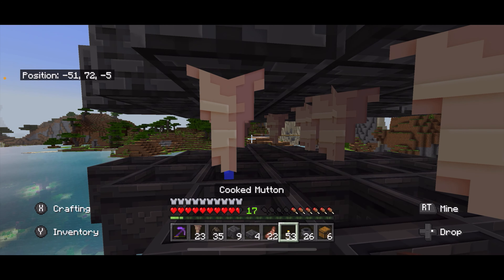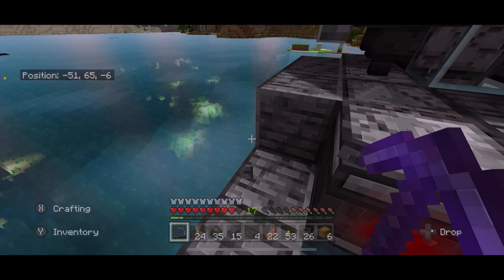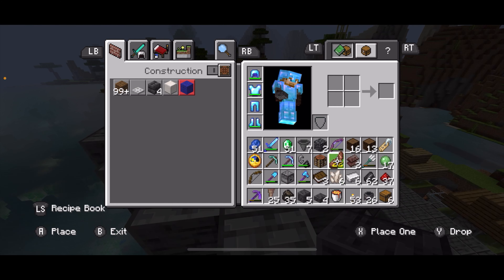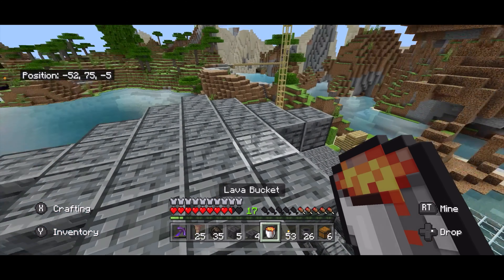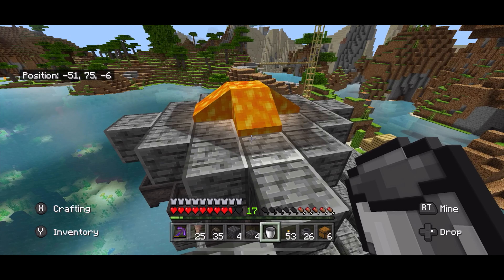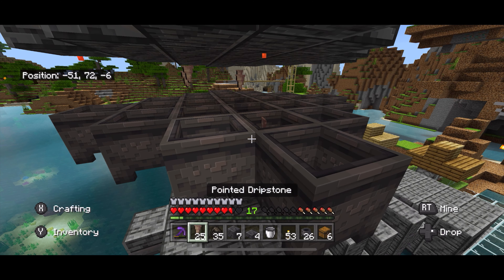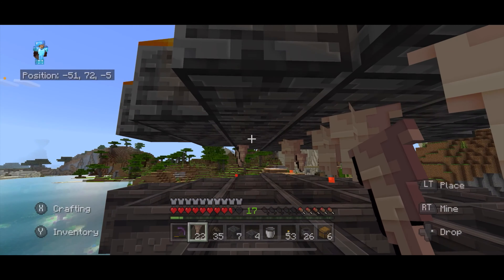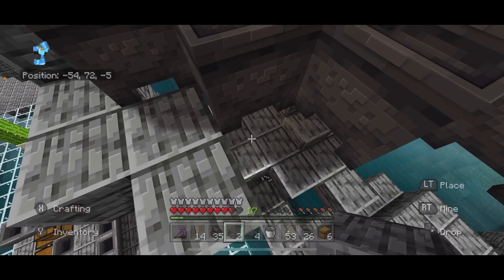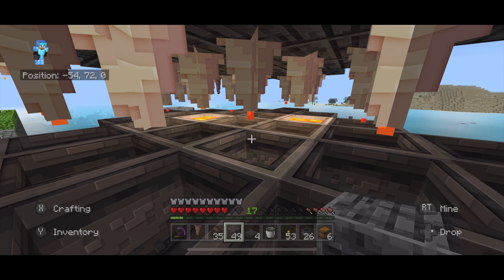I need to get dripstone above all of these cauldrons. But before I do that, I can see they're dripping water — they're going to fill up my cauldrons with water, which will ruin it. So I need to put lava first before I put the dripstone. Up here at the top I need to take my lava bucket and place it right in the middle. It should flow out evenly. Now I can place my dripstone. Just as long as there's a dripstone above each one of the cauldrons, you should be fine.